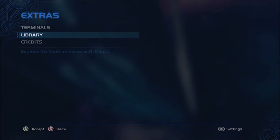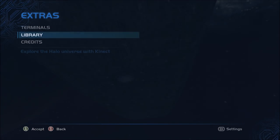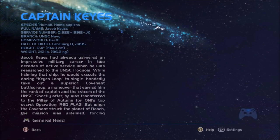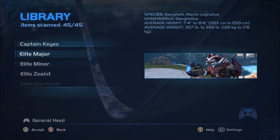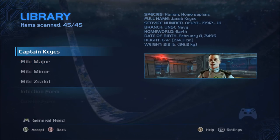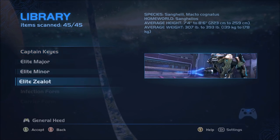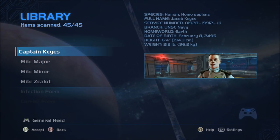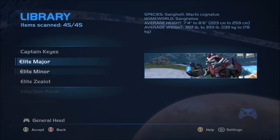You can see it going between anniversary and classic in the background, but the moment you enter the library it forces you to anniversary graphics. However, there is a way to force it to classic mode. All you have to do is start in classic mode, quickly switch to anniversary, switch back while tapping A to enter the library. Stay on the extras menu, switch to anniversary, switch back to classic, and then enter the library — it's too fast and it stays in classic mode.